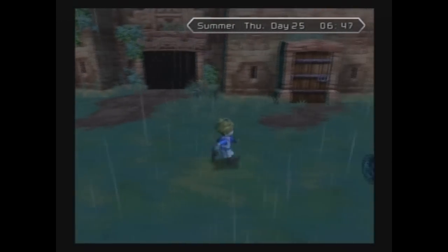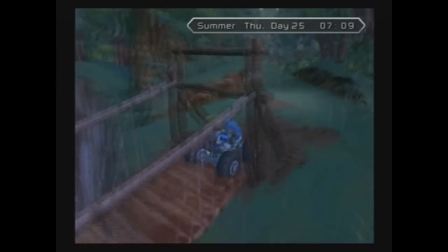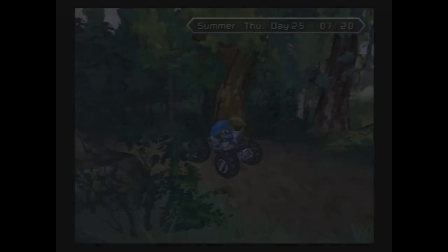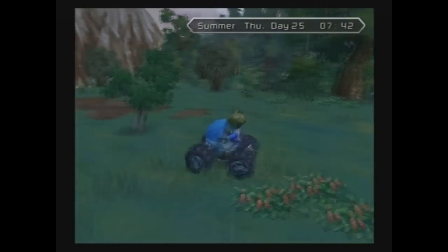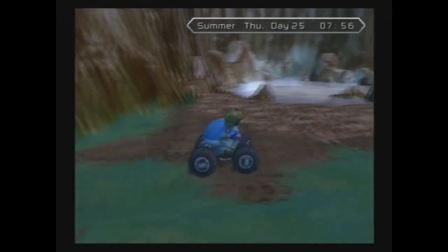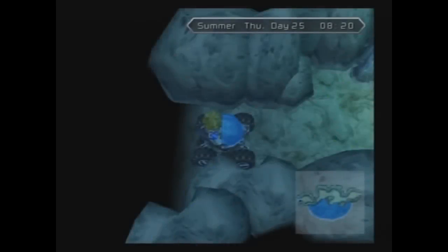Hello everybody and welcome back to Innocent Life. Last video we got the Water Spirit Crest and brought it to the Hermit at Mermaid Lake in exchange for the Forest Spirit Crest. We'd sort of left things off there last time — I wasn't entirely sure what to do with the crest, who to bring it to, or where we were going to go next in the story, but I've figured it out and we need to get this done as soon as possible to advance in the story.